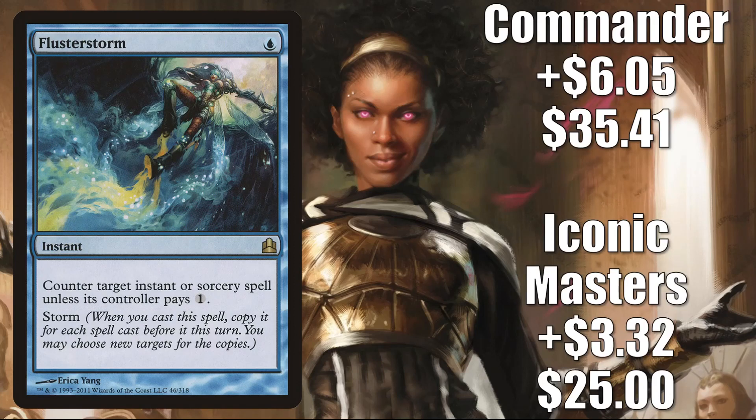Flusterstorm comes in at number 4 — Iconic Masters up $3.32 to $25, that is a 15% increase; the Commander copy up $6.05 to $35.41, that is a 21% increase. This became Modern legal when Modern Horizons came out since it was the buy-a-box promo for that set. It has been seeing a good amount of sideboard play in that new Modern meta that's really come together since Modern Horizons 2 came out. It's in Izzet Tempo and much more. This also continues to get a lot of Legacy and Vintage play, but Commander may be pushing this as well. Playing with Power MTG on YouTube held a patron CEDH tournament last week, and if you take out Artifacts and Lands, this was in the top 10 most played cards in that tournament. It was also in two of the top four decks — both Najeela the Blade Blossom builds.